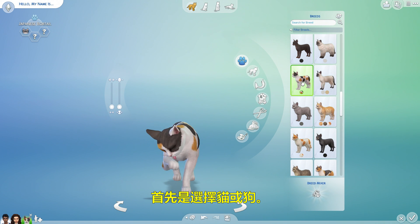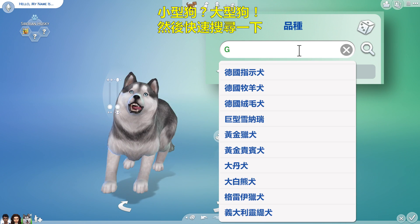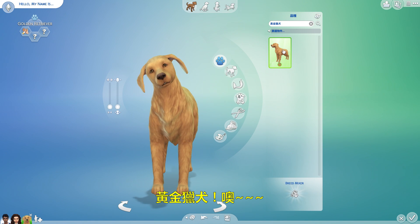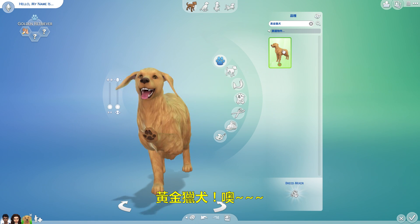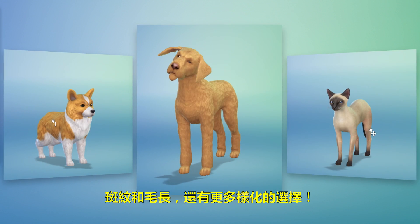Start by choosing a cat or dog — small dog, big dog — and a quick search: Golden Retriever. You can choose a tail, change their coats, patterns, fur length, and more.